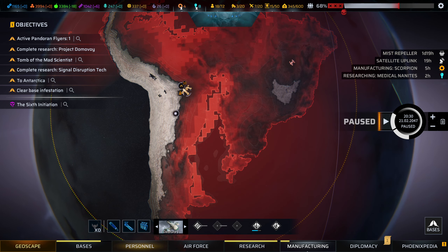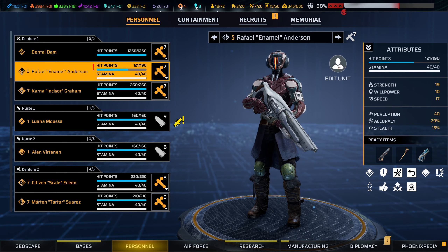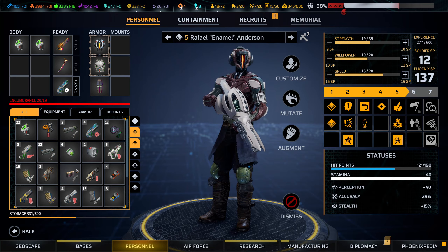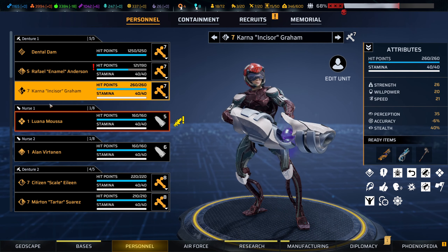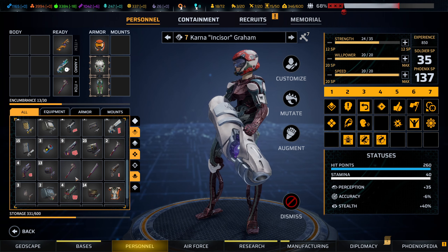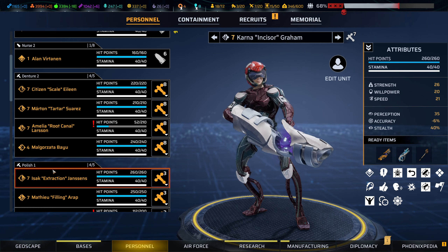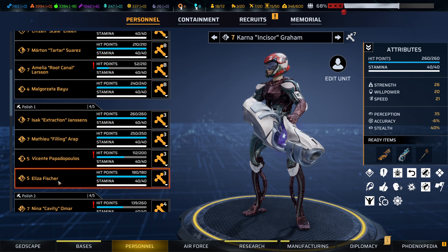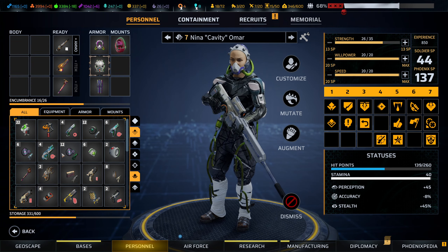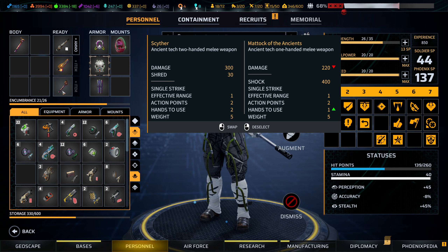So we've done a whole bunch more manufacturing. Let's very quickly go into our personnel. Raphael, you're getting a shard gun mate — enjoy, that's a step up for you. Karna, we can give you one of the scythers. And the other one, of course, is going to go onto Nina. Nina's actually going to take two close-range weapons, because there'll be times when we want to use the scythron and times when it just doesn't work.